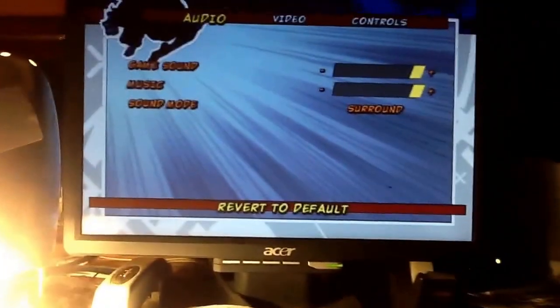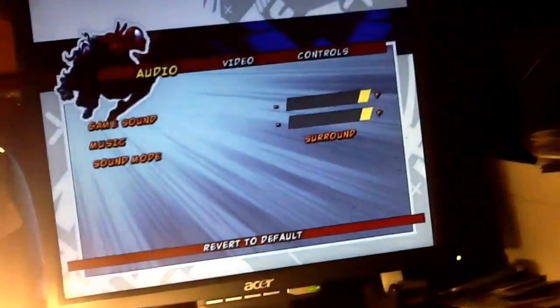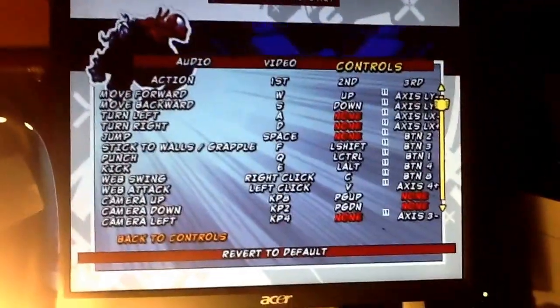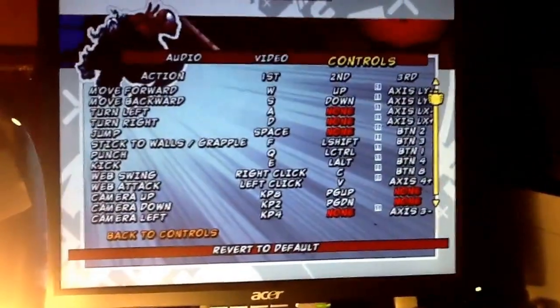So you always want to go to your controls — I think most PC games have this. Go to your controls, then advanced controls. As you can see, I've already set them up.